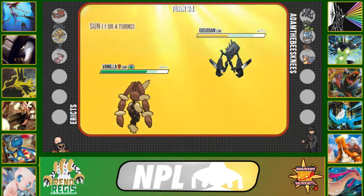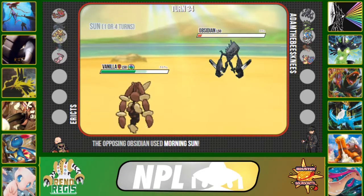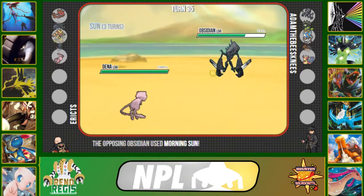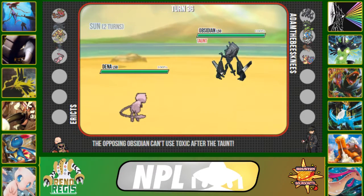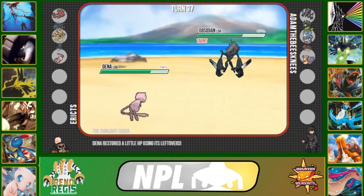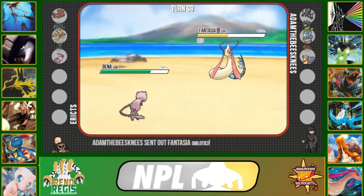I click Return again — basically forcing him to Recover — I wanted to confirm he had the move, and he does. I'm also burning turns of sun; since he lost Torkoal, he no longer has a sun setter. I switch to Mew predicting another Recover, then click Taunt to prevent Necrozma from doing anything. He clicks Toxic, revealing his fourth move. His moveset is Psychic, Earthquake, Morning Sun, and Toxic, which makes sense given my team. I start clicking Ice Beam.